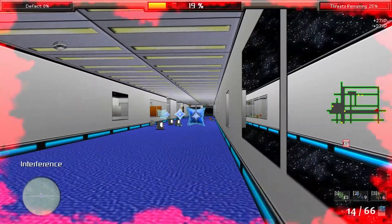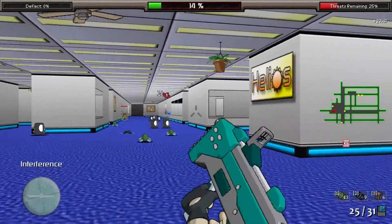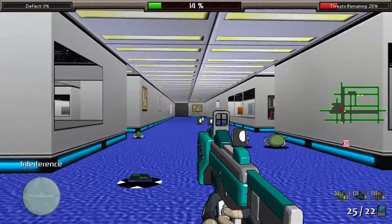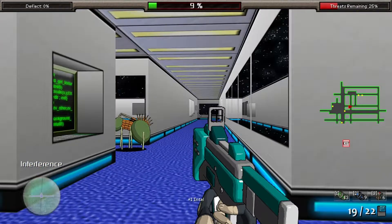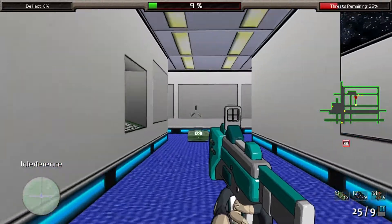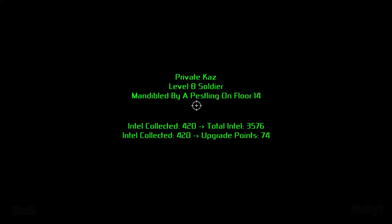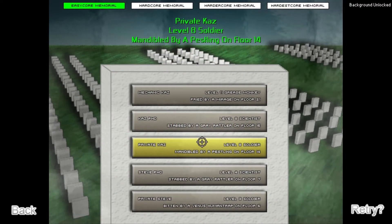I really like the movement — the frantic feel of it. There is a lot of weapon variety in the game. I switched to an energy gun since I was out of bullets. Eventually I died — when you die it adds up all your Intel, adds it to your total, and puts you on the leaderboard.